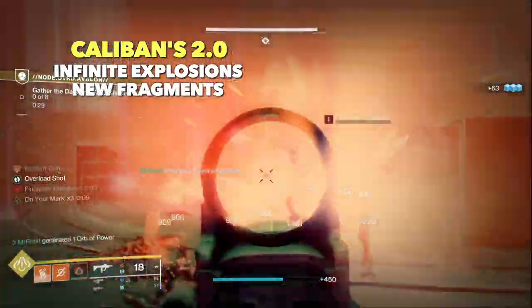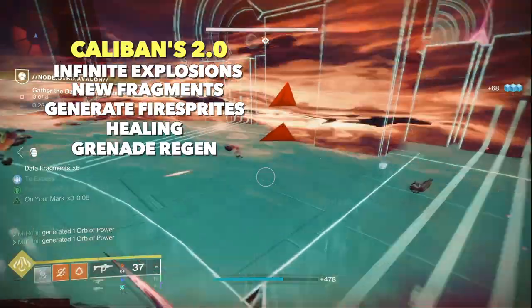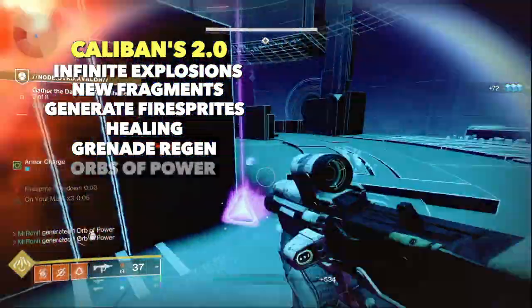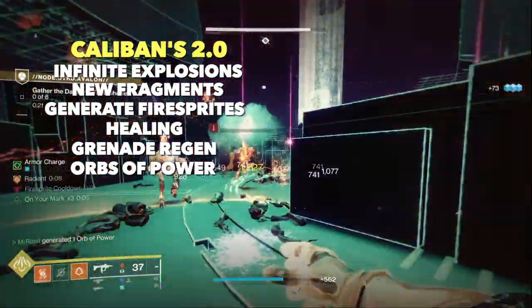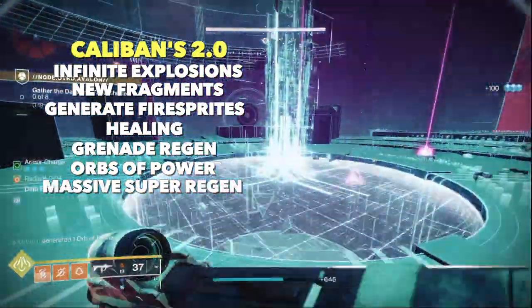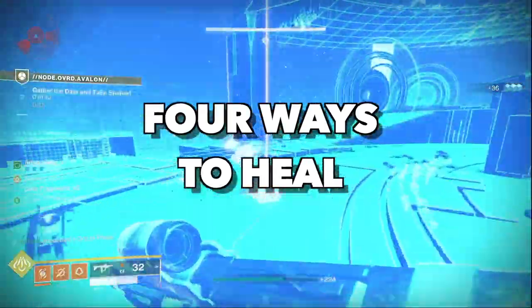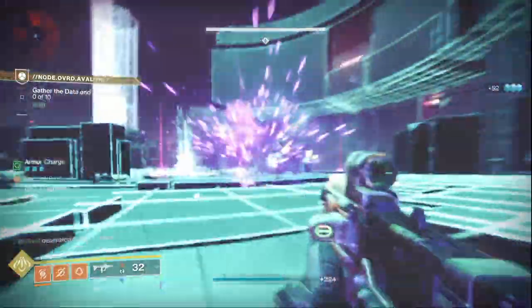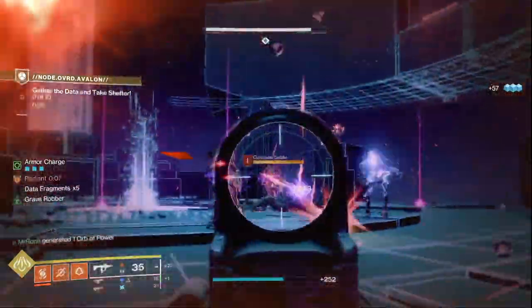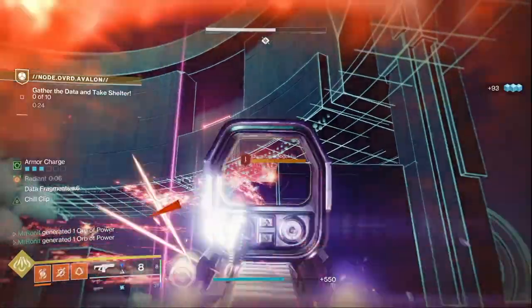In this updated build we have infinite explosions now possible with both our knife and grenades, new fragments which let you generate fire sprites providing healing and grenade regeneration, we generate tons of orbs of power which provide even more grenade regeneration and healing, and we get tons of super energy to boot. In total there are four ways to heal yourself, which is absolutely insane. The Caliban 2.0 has better survivability than ever before, allowing you to take this build into harder content.